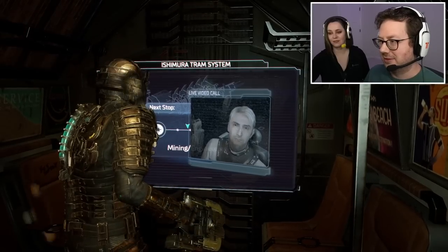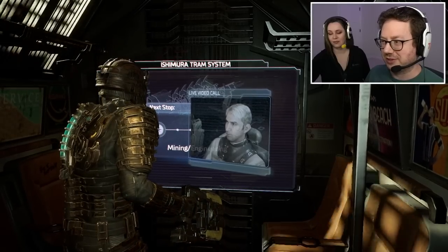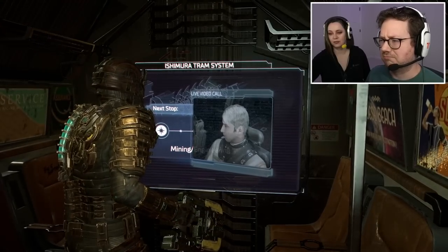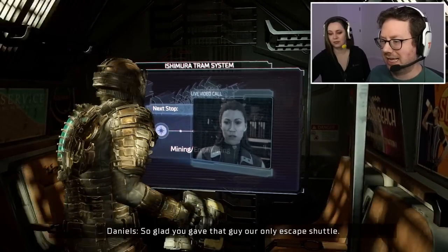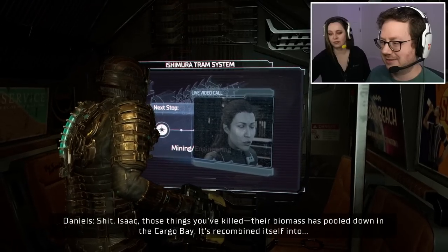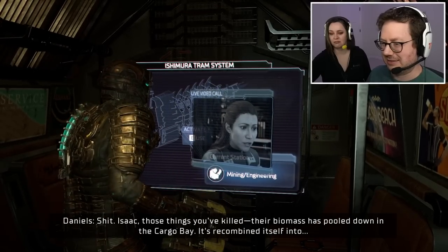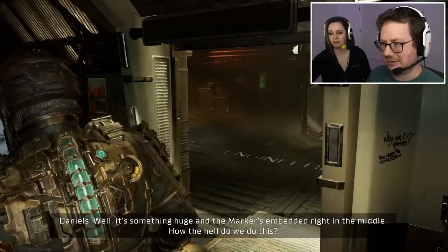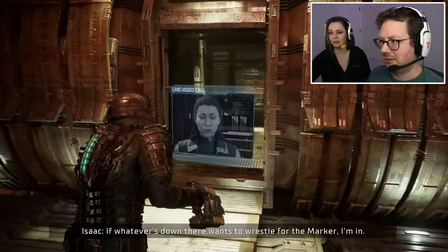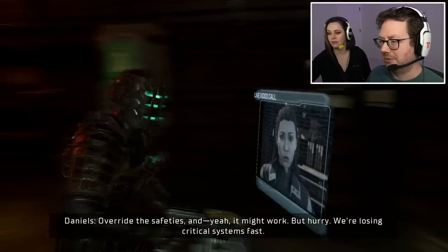We're approaching the hangar bay, we'll meet you there with the marker. I'm doing some other stuff first. We'll send the hive mind back into the darkness. Those things you've killed — it's something huge and the marker's embedded right in the middle. I've got the cargo cranes, they can move half of the mining gear. I'll overwrite the safeties — it might work, but hurry, we're losing critical systems fast.